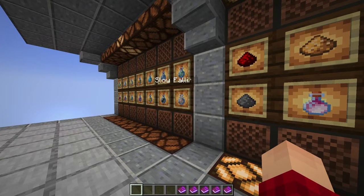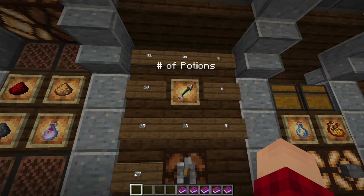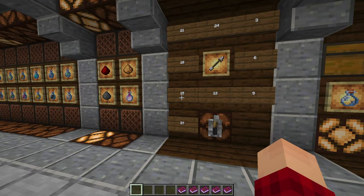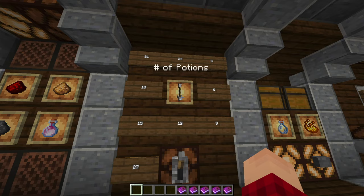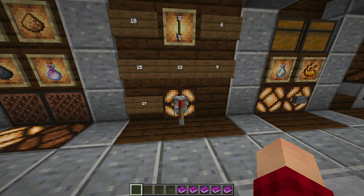Let's make a long fire resistance potion with splash. Here's our panel for selecting how many potions we want — we can select 3, 6, 9, 12, 15, 18, 21, 24, or 27 by turning the arrow. I can make 12 by doing that, or make 27 by turning on the lever, which overrides whatever is selected above. Let's make 12 for now.